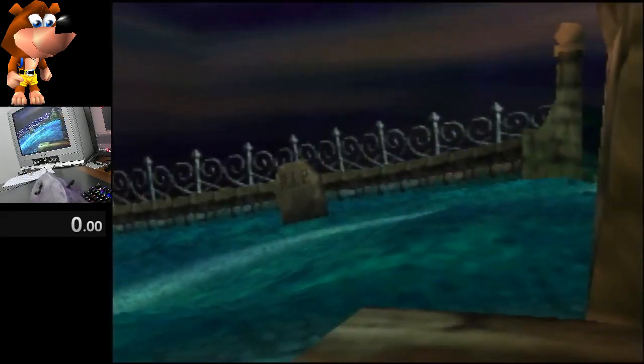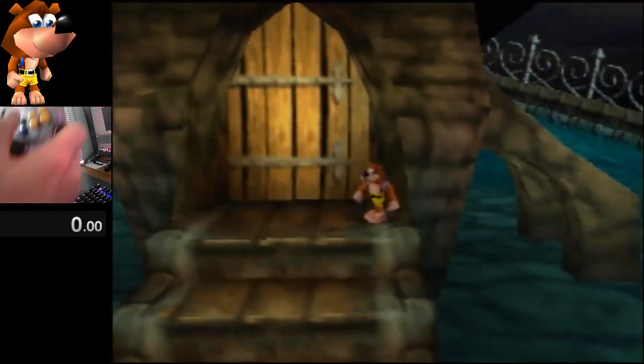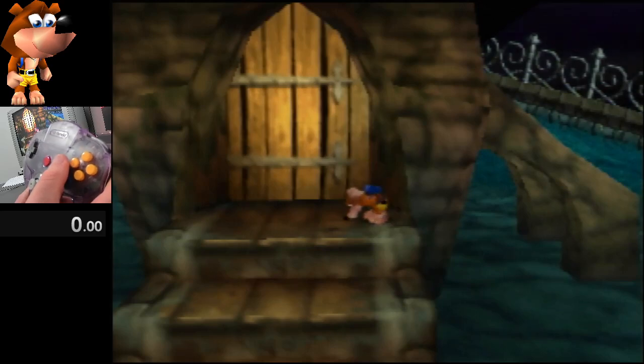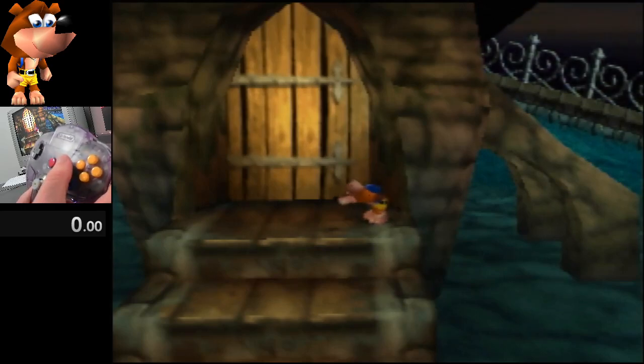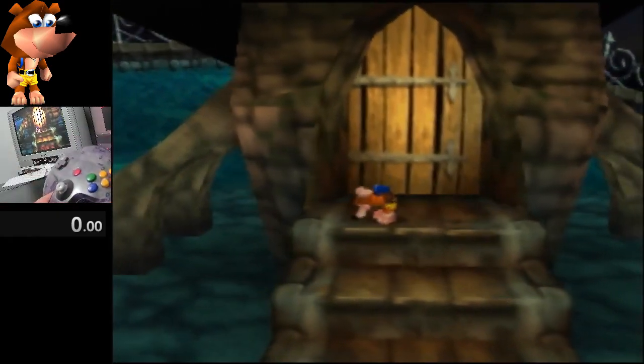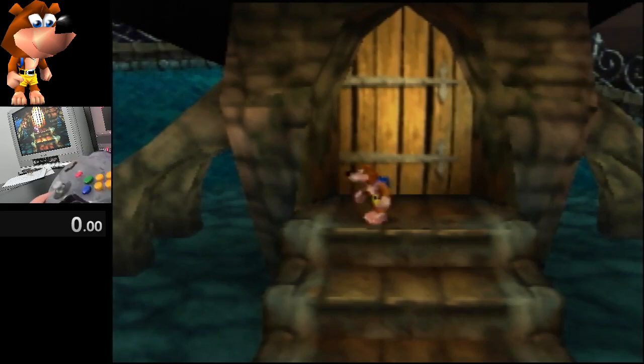Then unpause and zoom out. You're going to do a short beat barge and hold Z the whole time. When you hold Z, Banjo retains speed for a really long time, so I like to do the short tap of B and hold Z until he starts moving his nose around again — that makes sure he's not moving anymore.